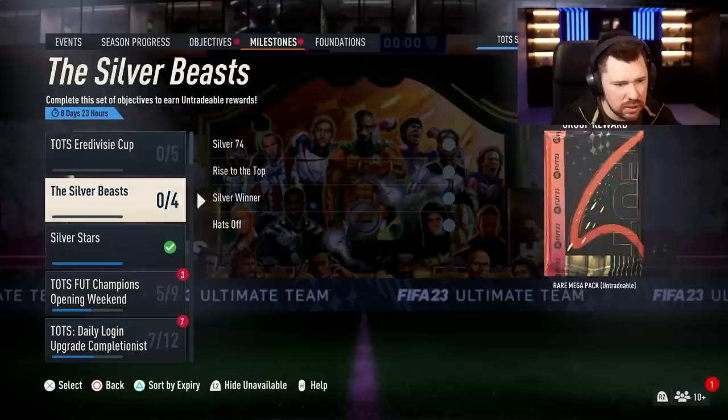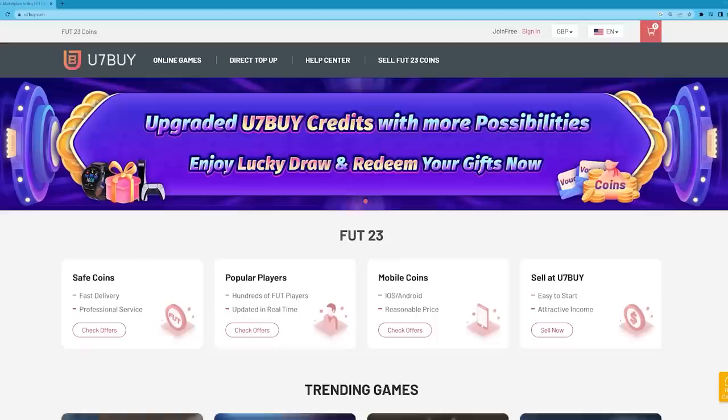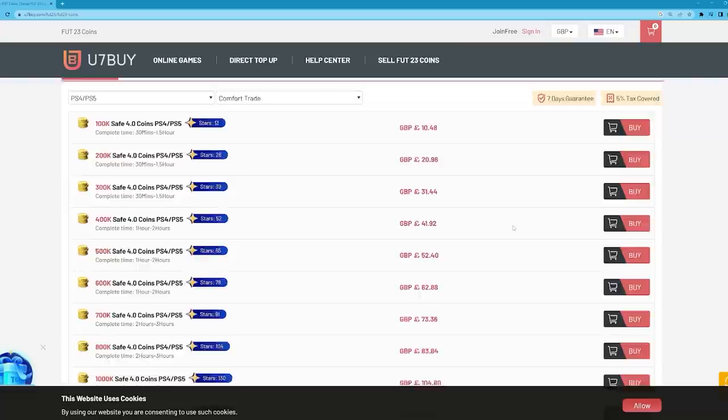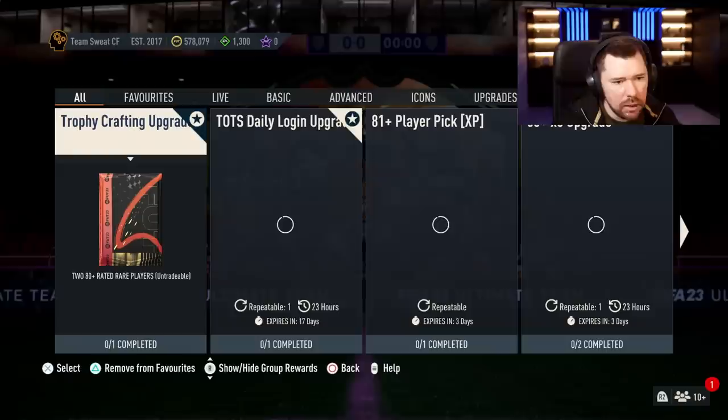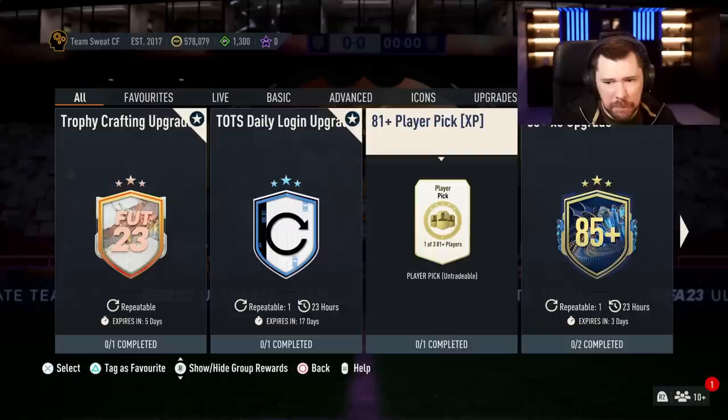No new objectives today, which is genuinely sad — I still need to do the Team of the Season. If you want to be able to afford to complete new SBCs and test out new players, visit u7buy to buy your FIFA 23 coins. They are cheap, fast, and reliable — use my code NEP at checkout for six percent off.